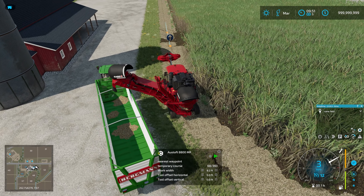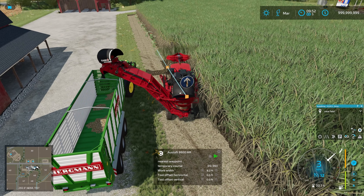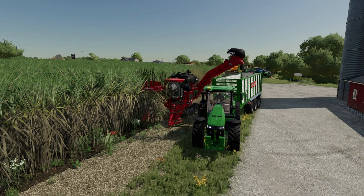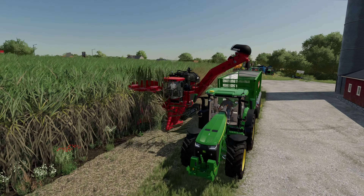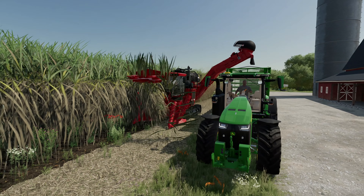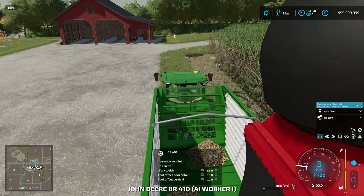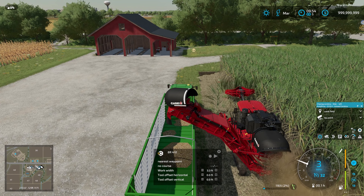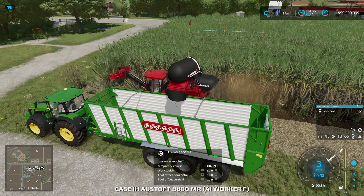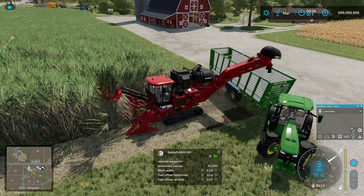We should now see the harvester cross into the second headland and actually have something to harvest — there we go, it's getting to work. Let's see if we can grab a half-decent thumbnail. The carter is looking at a whole thousand litres of sugarcane — we are not going to be supplying Pepsi or Coca-Cola with all their sugar needs. But we are running nice and steadily, and I think that shows that AutoDrive is pretty good with this combination.